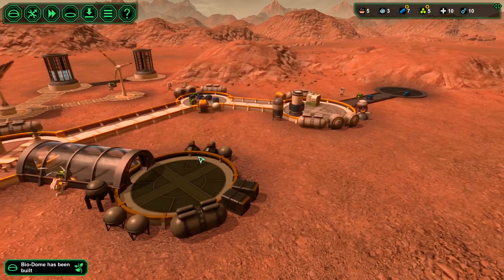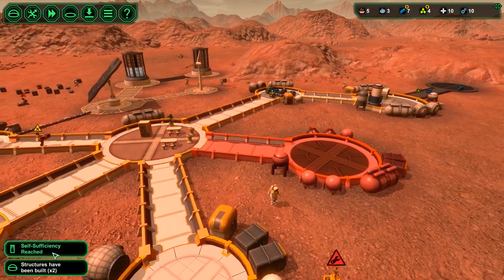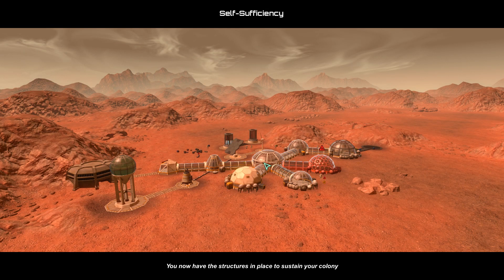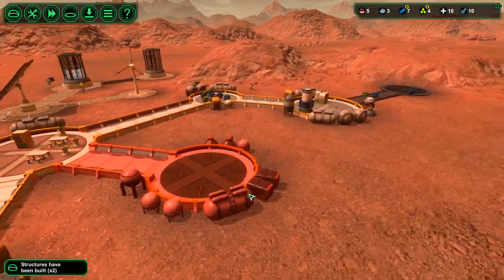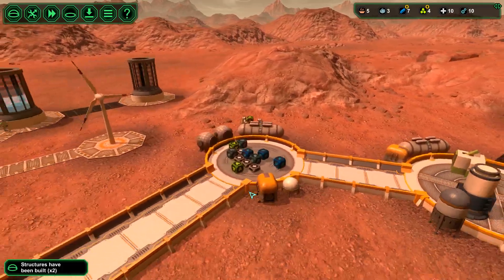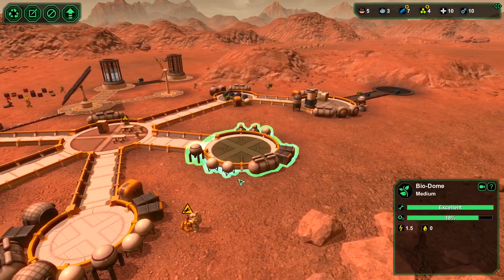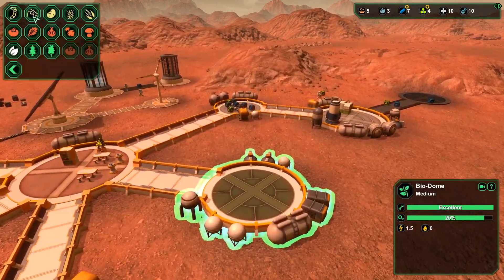In just a moment here. Burning through our materials real quick. Self-sufficiency reached — you now have the structures in place to sustain your colony. Cool, good to know. They say we're self-sufficient. I don't think that's true, because... well, I guess it will be true once we get some actual food growing in here, right?